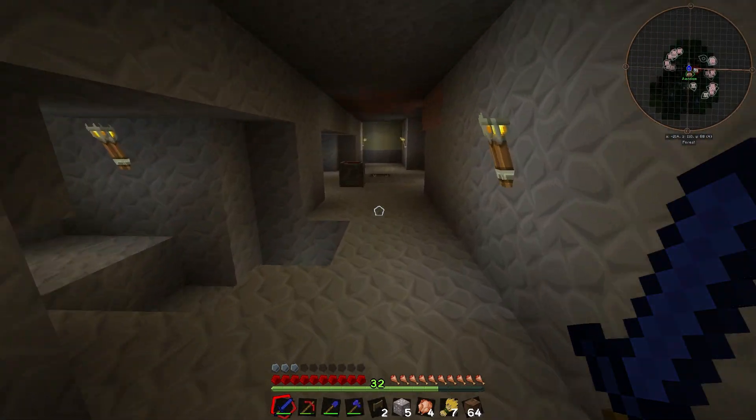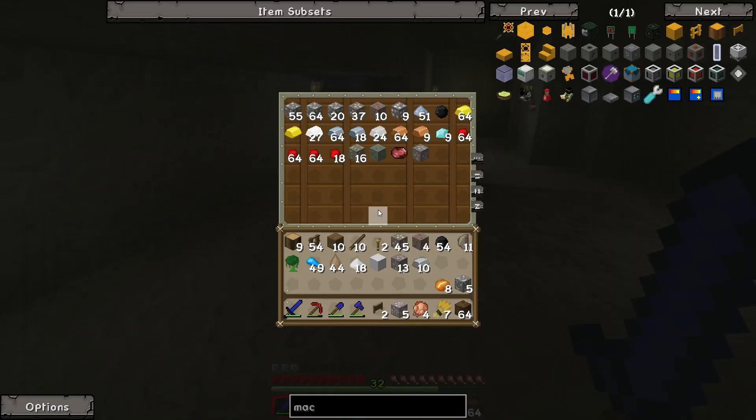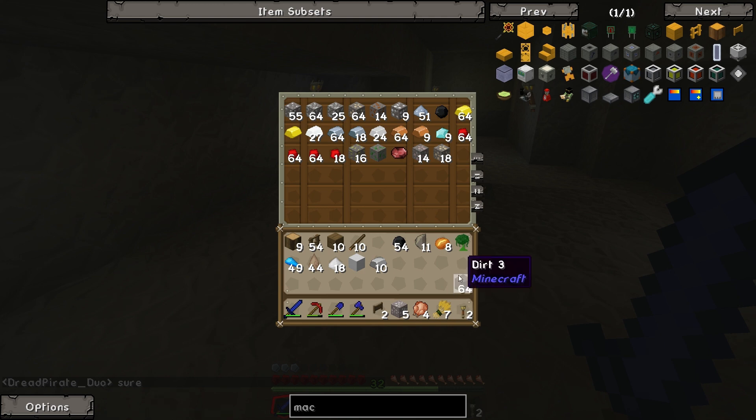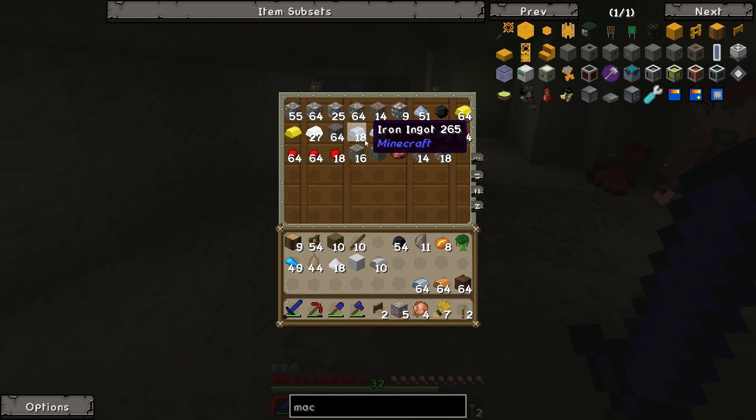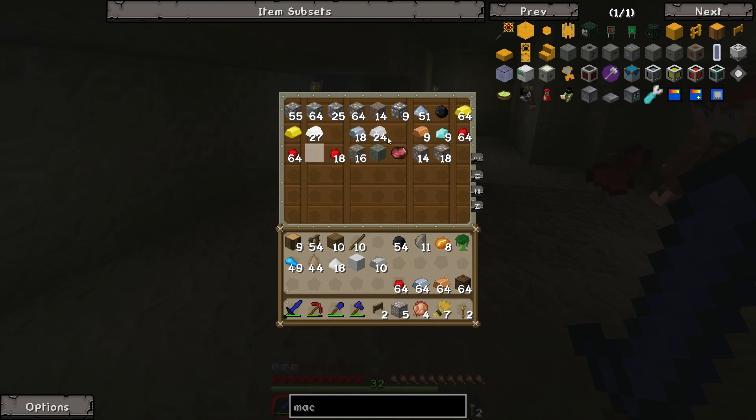I left all my ore over here. This is where I'm keeping all the ore and kind of like important stuff. We're gonna take some copper, some iron — guys I'm still getting used to this texture pack — some redstone, some gold, and diamonds.